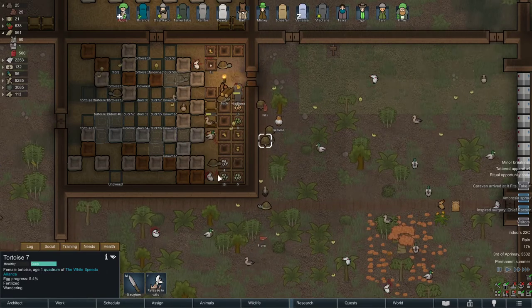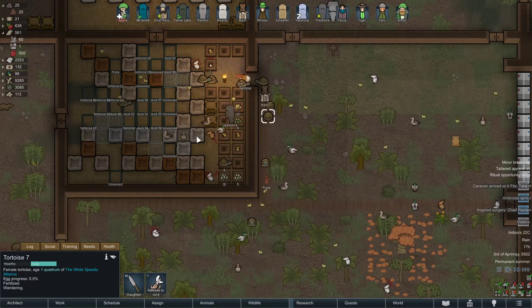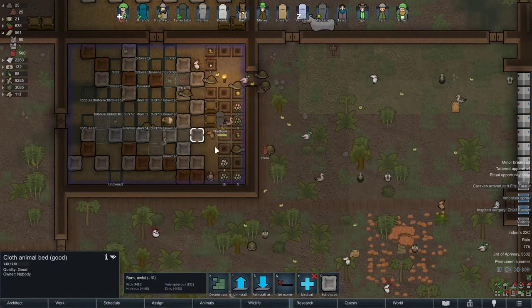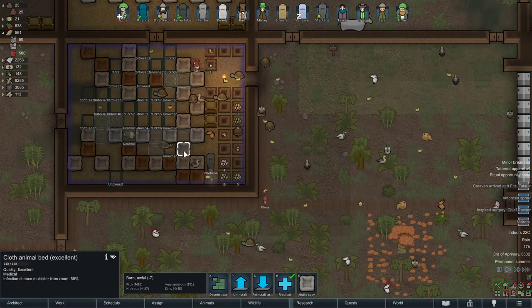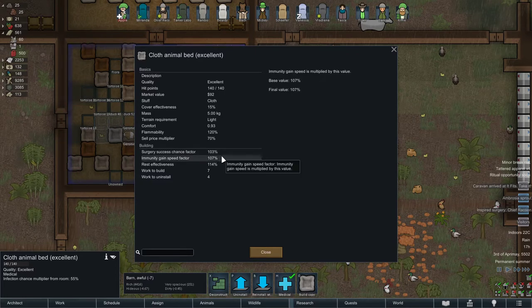Same thing with the turtle as well. The other thing you need to take into consideration is the filth. What does filth have to do with anything? Well, two things. First, as you can see, it says surgery factor 101%. On an excellent bed, it's 103% surgery chance factor, 107% immunity gain factor, and rest effectiveness 114%. Immunity and rest effectiveness never change no matter how filthy your base is. The only difference is surgery success chance factor.